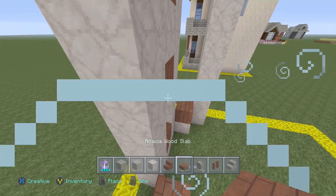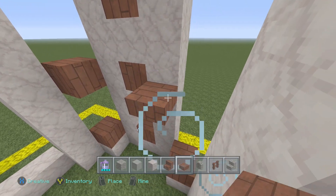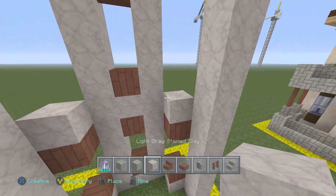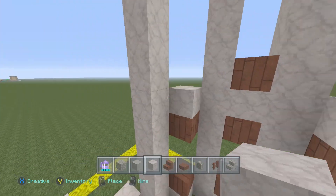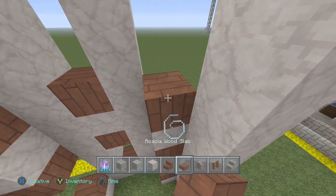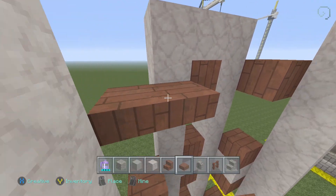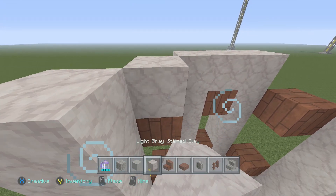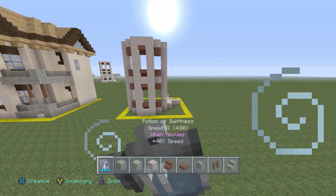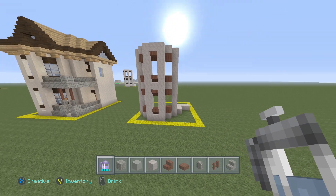We're not using stairs here because it would look really weird to have stairs on a diagonal block. So basically, we're just kind of replicating the same kind of path that we did on this main big window here. Just do this one more time over here, and then to finish it off, add some light gray stained clay on top of that. So our first big window is done. This is probably the only complicated part of this entire house. After this, it gets very, very simple with how things actually turn out.